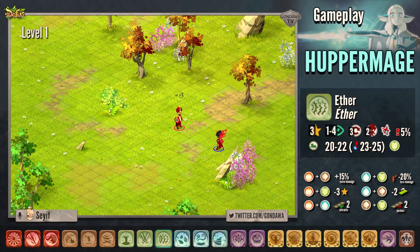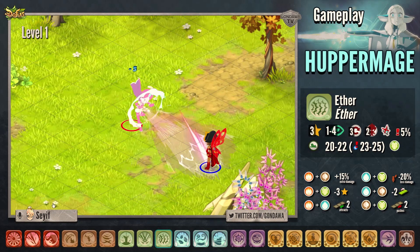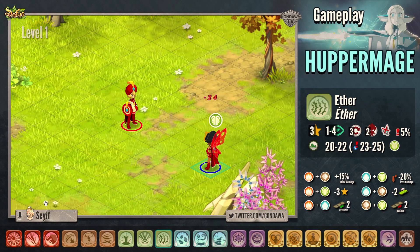The third spell is called Aether. The spell costs 3 APs, requires no line of sight and has a range from 1 to 4. It can be casted 2 times on an enemy. The spell applies the air state to the target.